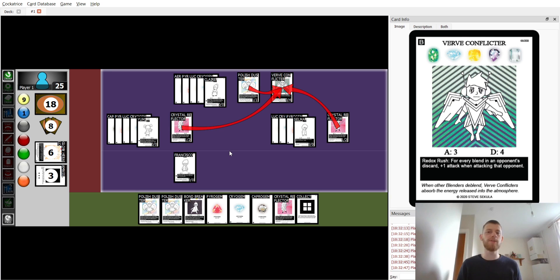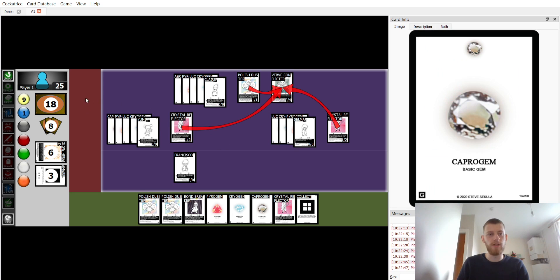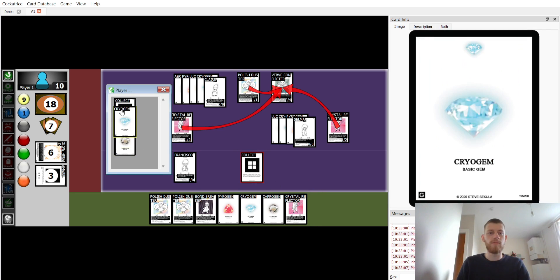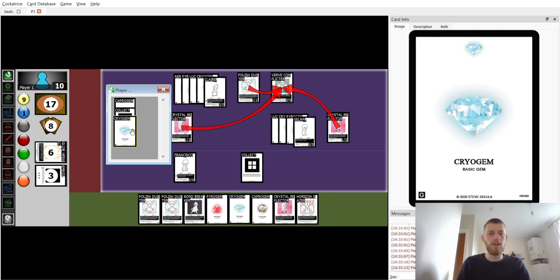If the opponent has five blends in the discard pile at this point, you already do 15 damage — five damage on each of them. Even if they don't, you could use Collect and get Horizon Geyser as well.